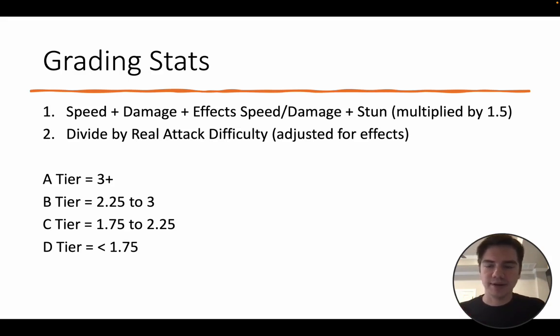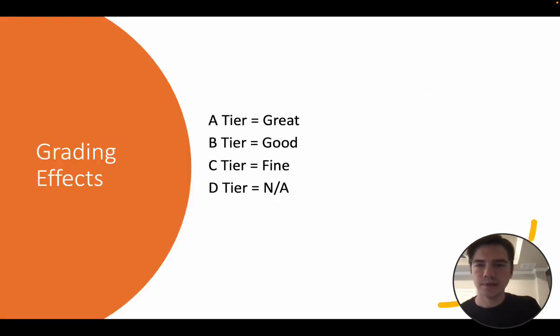Take this number, and if it's above three, that's an A tier attack. If it's around two, that's C tier. If it's less than 1.75, it's terrible. We expect all attacks to at least be C tier — meaning if it's a four difficulty attack, it should be a four speed, four damage. A tier means great, B tier good, C tier fine, D tier means there's no effects to speak of. An A tier effect might be draw two cards, B tier draw one card, C tier you're just looking at the top card of your deck but you're not drawing it.